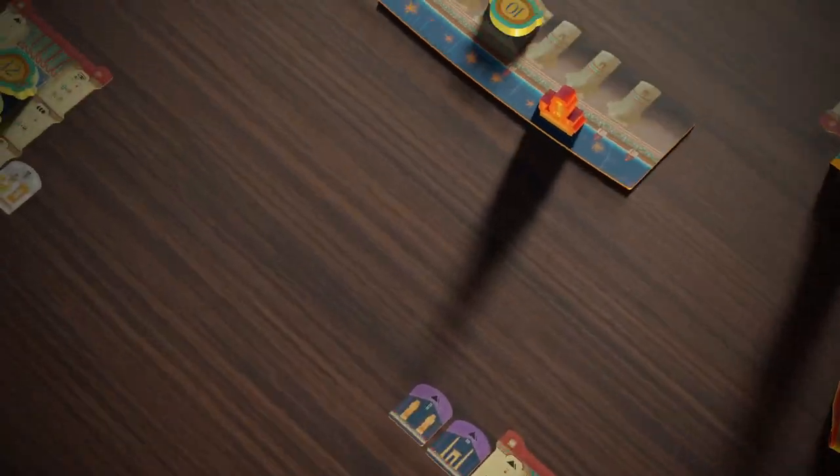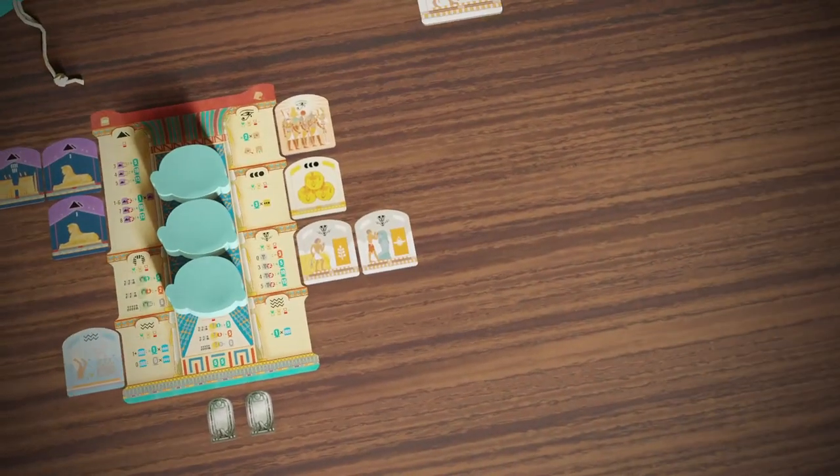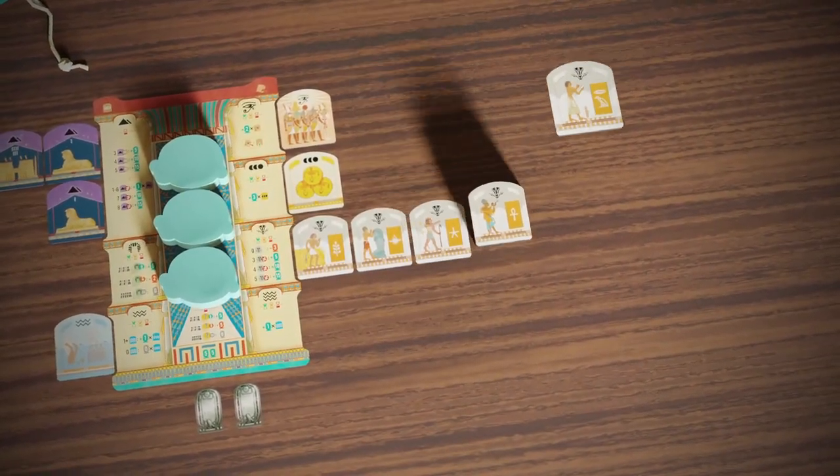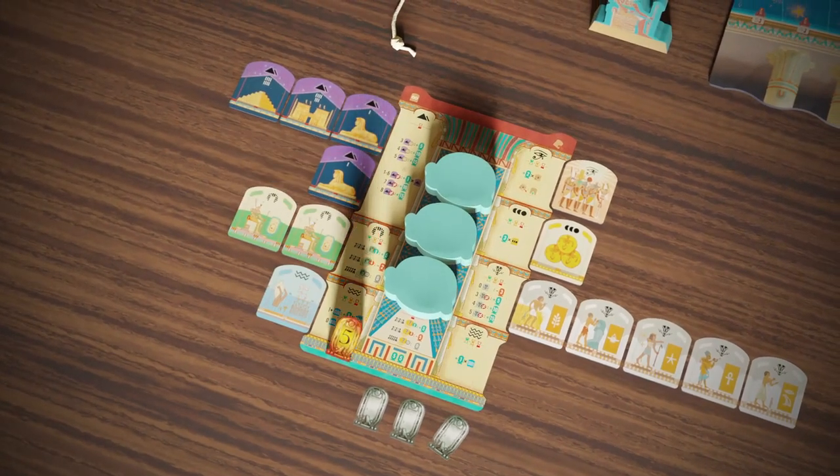Sets of tiles will score at the end of each epoch. You'll earn points by diversifying advances to your civilization, or by giving the most honor to the Pharaoh.